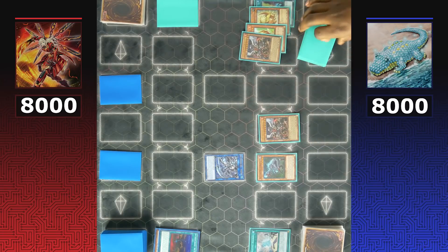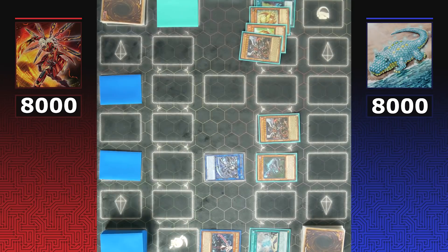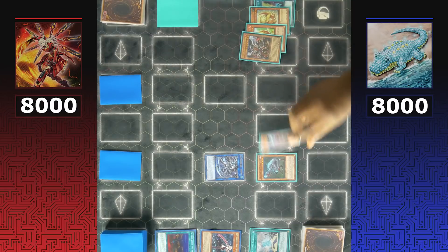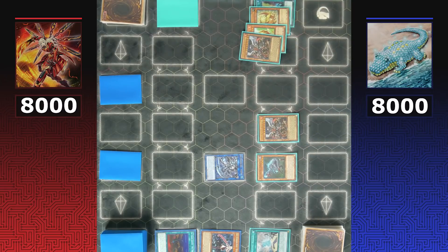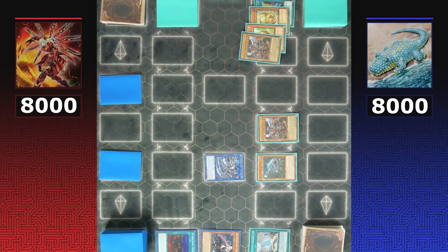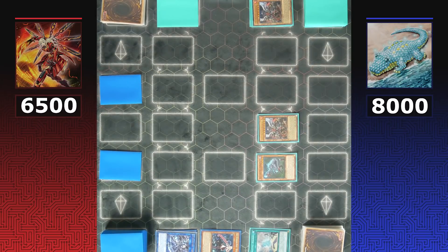Instead Dinos go further — banishing Drakalio and True King Agnamosit to banish Sky Striker Ace Raye from the graveyard. This is a critical juncture: now they can attack into Shizuku freely. While Shizuku reduces the attack of Dino's monsters, getting rid of Raye is huge — it prevents Sky Striker from special summoning Raye, potentially making Kaina to stop an attack, and then going into Shizuku or Kagari for further resources.